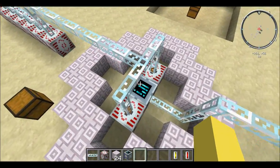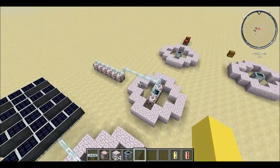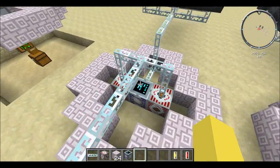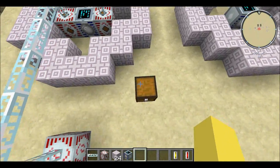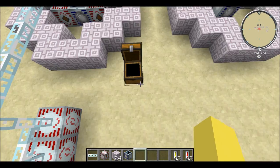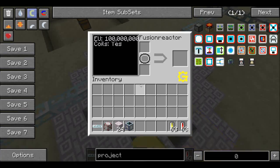This is the completed setup without any automation. You can see both the energy coming out and the energy going in combined here. This one has 100 million EU, and it takes 40 million to start up, so you're probably not going to want to stop this.